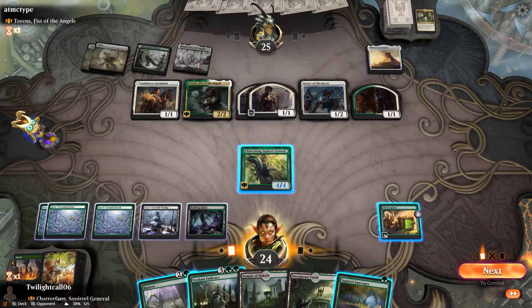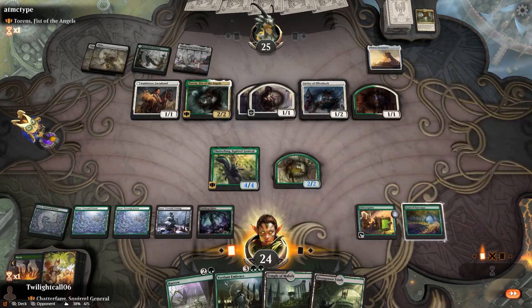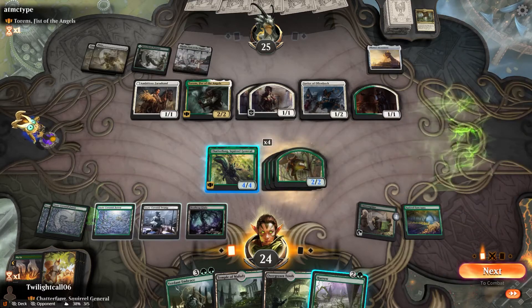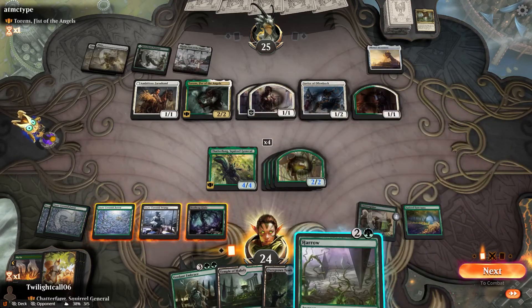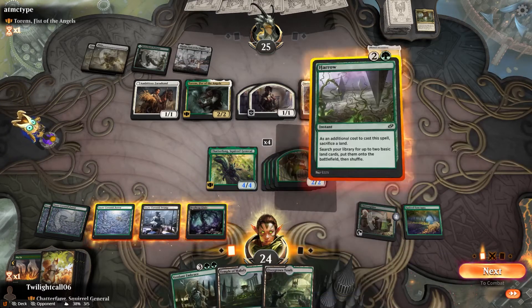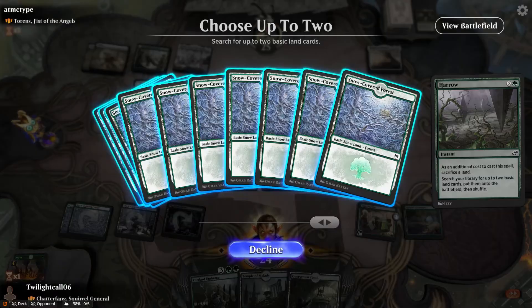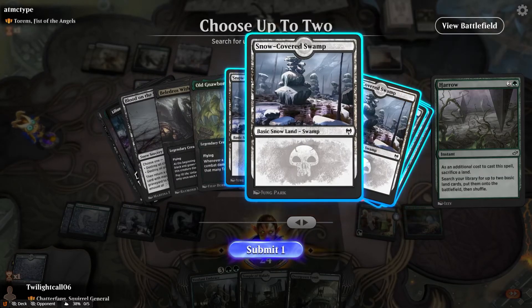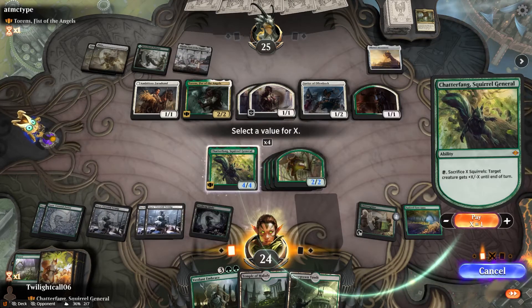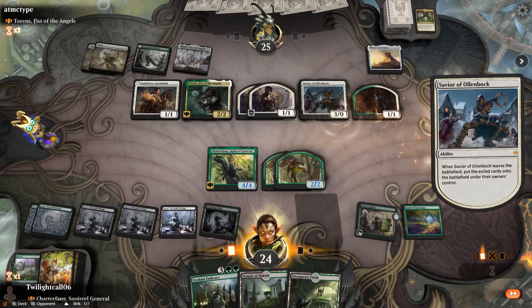Let's go ahead and create some squirrels while we have the chance. Let's go ahead and activate the Chitter Spitter. My brain is thinking ahead too hard here. I'm going to get at least one black, actually probably two black, and then I can activate this. What I'm going to do before he ever untaps — I'm killing that stupid savior. You're not exiling my stuff, go away.